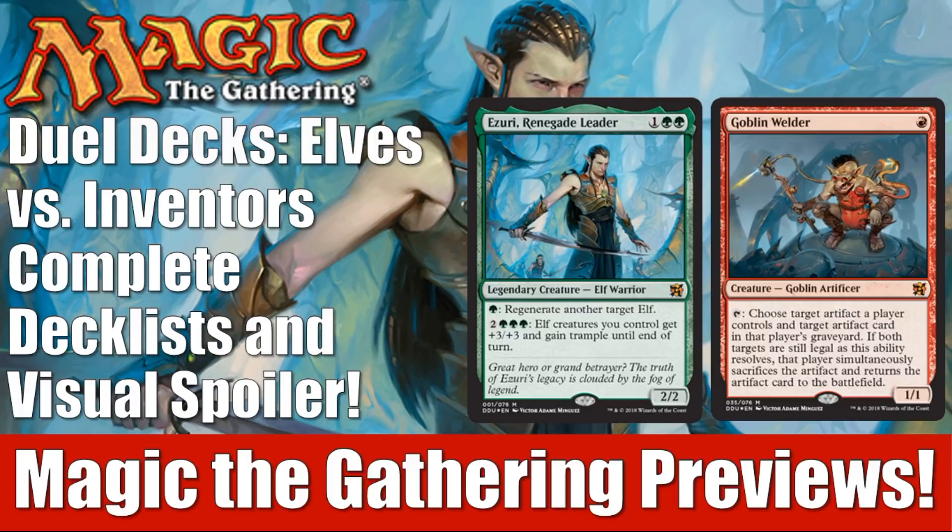Hey there, this is John from Heroes and the Legends. Today Wizards of the Coast revealed the full deck list for the upcoming Dual Decks: Elves vs. Inventors. We have the complete visual spoiler and we're going to look at it. It comes out on April 6th. It still doesn't have an official MSRP from Wizards, but it looks like everyone's selling it for $19.99, so it's probably pretty safe to say that'll be the price. Beyond that, this is going to be the last dual deck, so let's jump in and see what we're going to get.